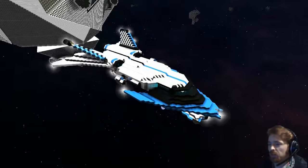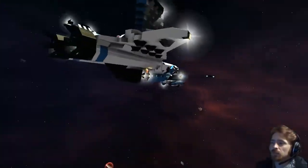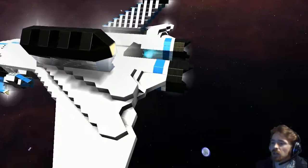Welcome Tosan to the lineup review. I'm going to be asking you first: what is the name of your ship? This is the Fox Tech Personal Frigate. The Fox Tech Personal Frigate — nice choice of color.